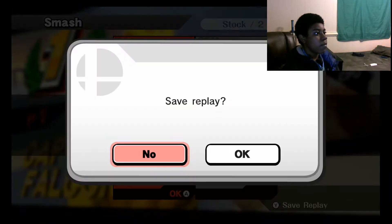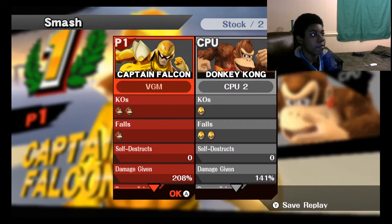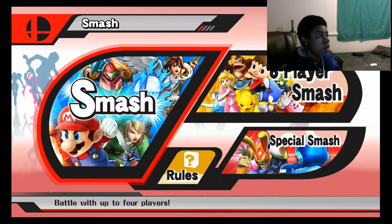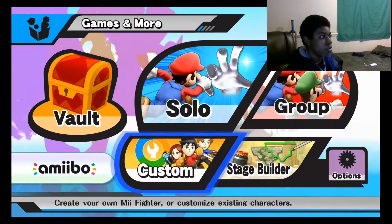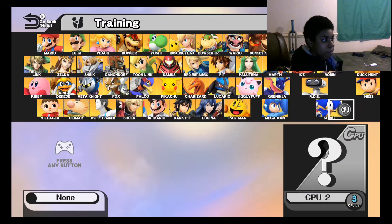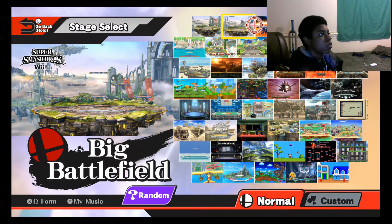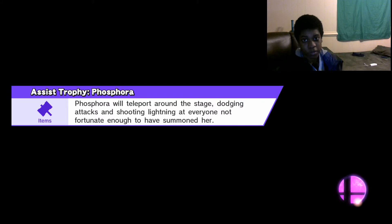We're gonna save a replay of that — maybe I'll slow it down. That was insane, that is crazy, that's just awesome. Let's kind of break this down and see exactly what happens. I think it's just pivoting, but I don't know why exactly it goes into a state of a dash rather than just staying in place. I'm gonna slow it down — one quarter speed, one half speed — see how things go. Big Battlefield — I meant to choose Final Destination, but whatever.